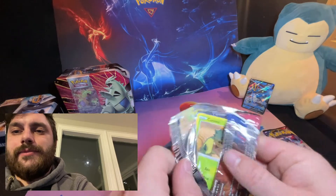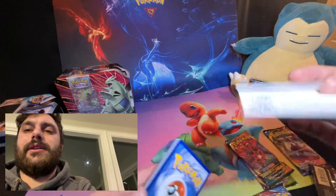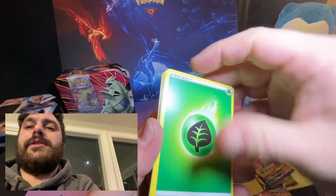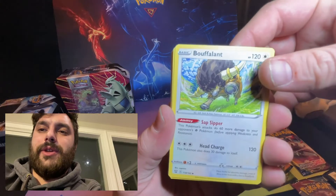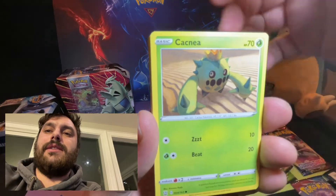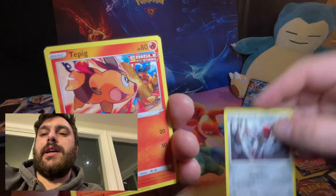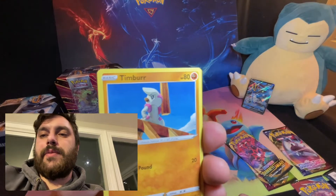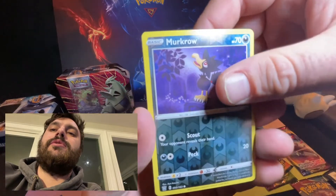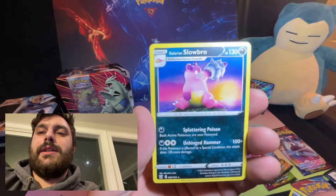I've got pretty much all the commons, uncommons, non-holo rares, and holo rares. I hate looking at the code card, but we're gonna do the trick we always do. Leaf energy — sorry for the voice tonight guys. Buffalant, Crawdaunt, Grumpig, Tomokazus, Cacnea, Ponyta, Tepig — we got Timburr.